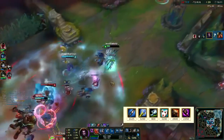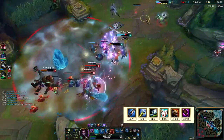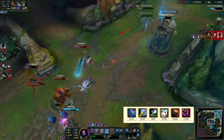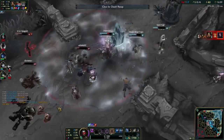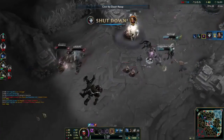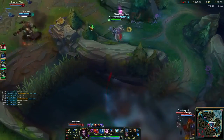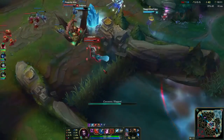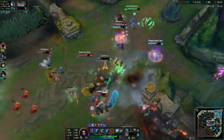For armor, go ahead and build Dead Man's Plate — that gives you even more movement speed. I remember one time I had Boots of Swiftness, Runic Echoes, and Dead Man's Plate, and by the third dragon I had over 500 base movement speed whenever my Dead Man's Plate was stacked out. If you need MR, go ahead and build a Banshee's Veil, or if you need some damage with that, build the Abyssal. As for runes and masteries, these will probably never change because these are simply what's best for you. You can innovate and put some points into Resolve to be a little more tanky, but that's all up to you.